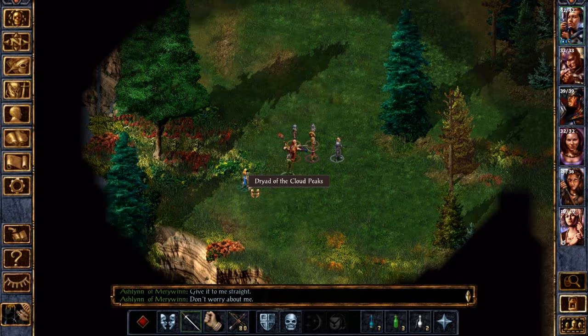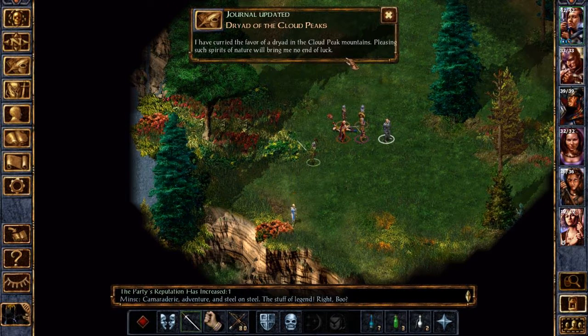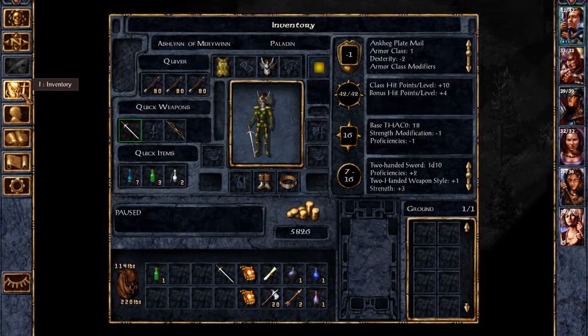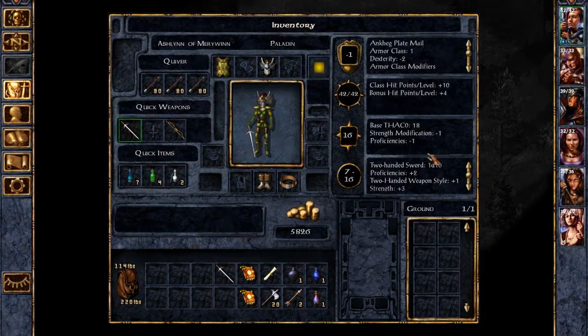My tree is in such pain. Thanks. Here's a potion that might help you on your journeys. Camaraderie, adventure, and steel on steel — the stuff of legend. Plus one reputation. And 500 XP. This is an antidote potion — that's very useful.